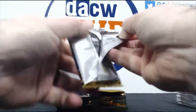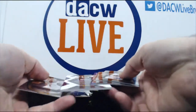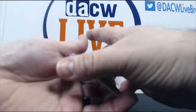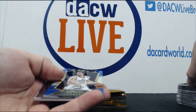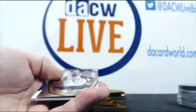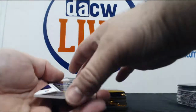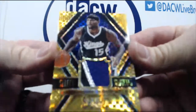All right, here we go. Let's see what we can pull. We have a Gordon Hayward shiny blue prism. I think this next card starts us off better — oh yeah, how about a DeMarcus Cousins gold?